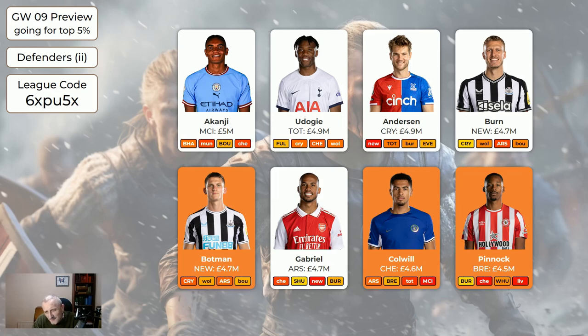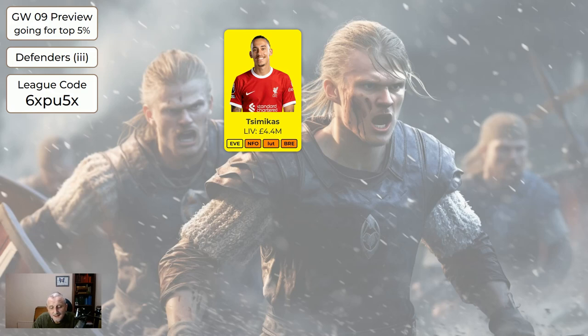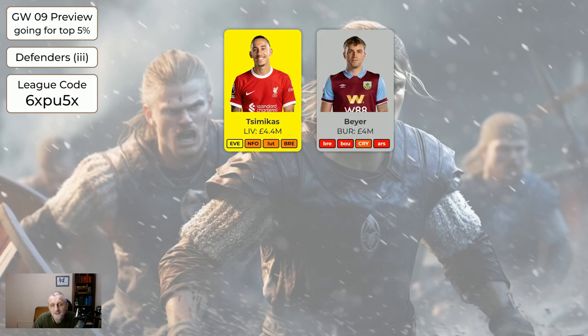Pinnock: Brentford have been woeful defensively recently. They're at home to Burnley this week so may keep a clean sheet, but after that you'll probably want to get rid of him. Simakas is a new entry — if Robertson is going to be out for 10 weeks, Simakas is likely to play most of those weeks. He's only 4.4 million, though at time of recording it's a gamble since we don't know Robertson is definitely out long-term. If Simakas doesn't play, you've at least released money to spend elsewhere. And Bayer for Burnley is grey — bench fodder. Anderson for Luton is injured and sits on your bench, so definitely don't buy him; if you're wildcarding and have him, get rid.